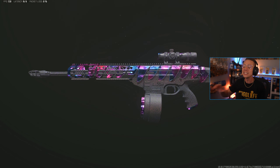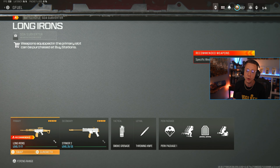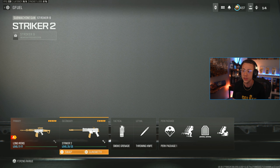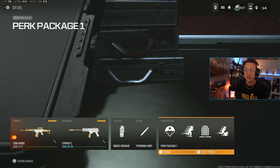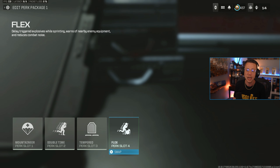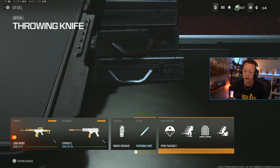We're starting first with an absolute beast of a setup. We've got the SOA Subverter as our primary here. We pair this with the Striker 9 SMG. Real quick, perks and equipment — this is going to be the same on all the setups here today. Mountaineer, Double Time, Tempered, Flex — still my go-to across the board. Consistent, reliable, kind of helps you out in pretty much all scenarios. Throwing Knives — you want to get those quick instant finishes so we can get the pings on our radar.